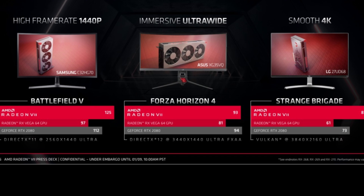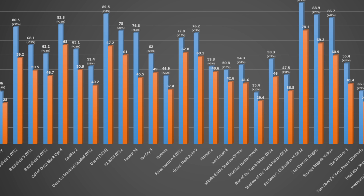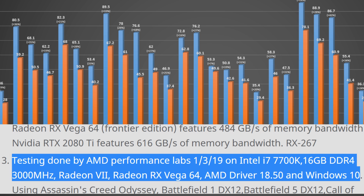AMD has also released a bunch of benchmarks where they compare their Radeon 7 with an RX Vega 64 in 4K, as part of their keynote press release. AMD also gave away crucial information, like on what system, with what drivers and settings they tested those games and cards.